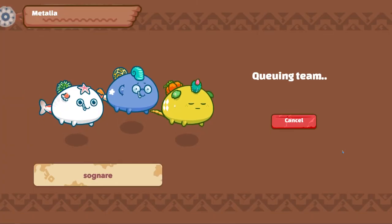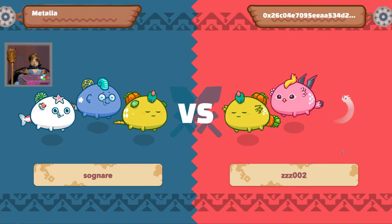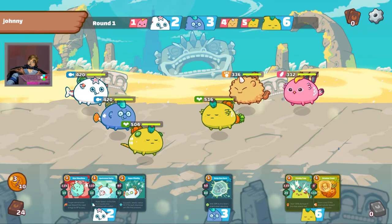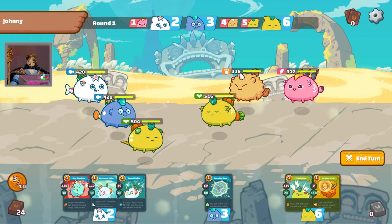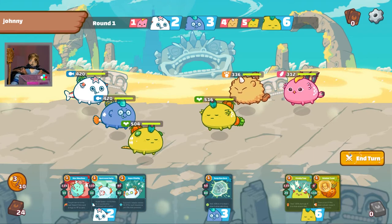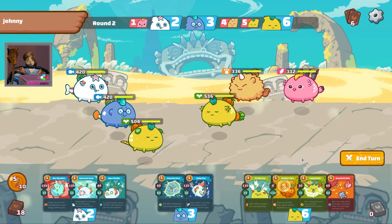Let's take this team out for a spin. My opponent has a plant, a beast and a bird. I find saving up my energy by skipping the first round a real foolproof strategy, especially if the opponent is a healer. This only doesn't work if my opponent steals all the energy that I save.